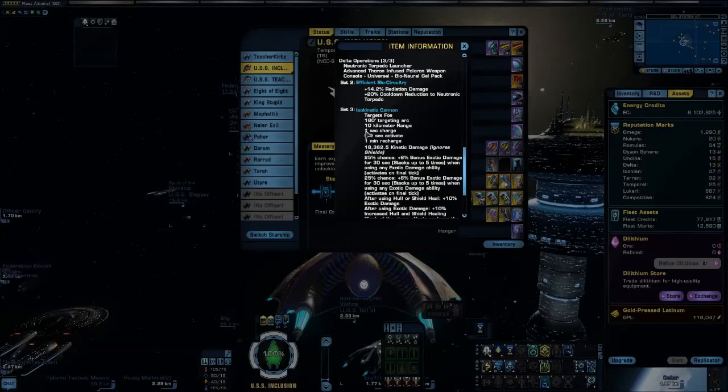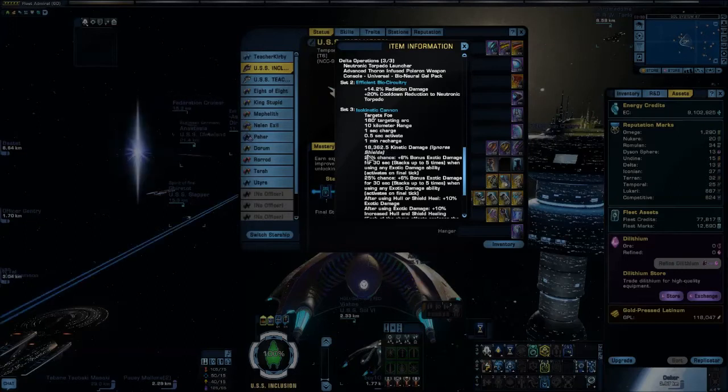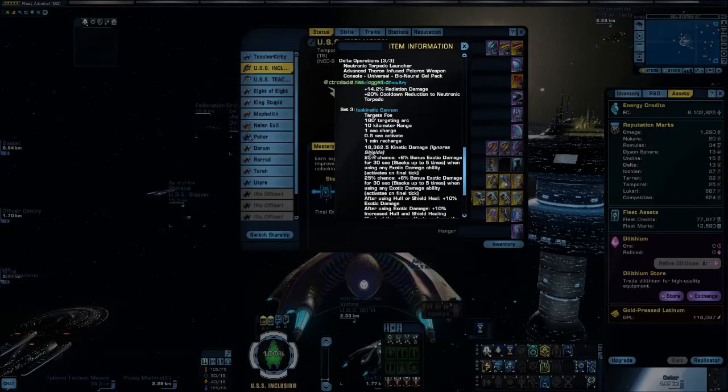The Isokinetic Cannon has a one hundred and eighty degree targeting arc and a normal ten kilometer range, as with any weapon. It has only a one second activation and a half second recharge — so it recharges very, very quickly. It does have a one minute cooldown, which when you consider most consoles and other clickies like this have a two minute recharge, is actually quite nice. But it does take one and a half seconds to fire.